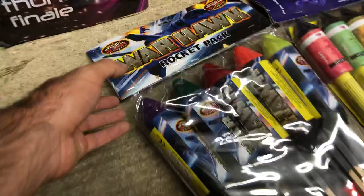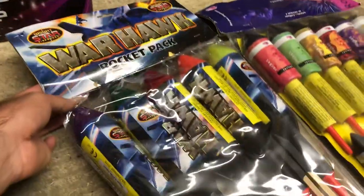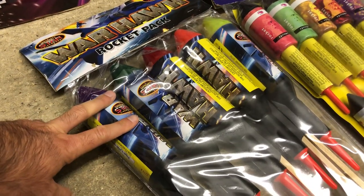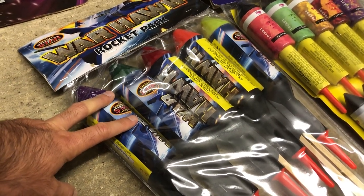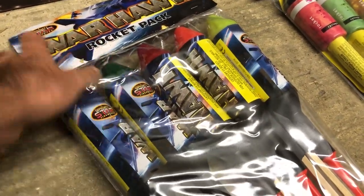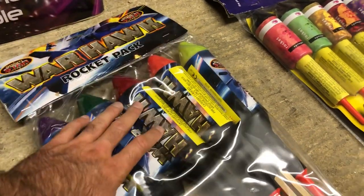Moving on to some rockets, we have the customary pack of Warhawks by Brightstar. I know I'm really boring — I've said it many times — but pound for pound these are in my view the very best rockets on the market for the price. I think it's like 15 to 20 quid. You just can't get better; the breaks are absolutely huge on these. So do yourself a favor and get a pack if you haven't tried them already.